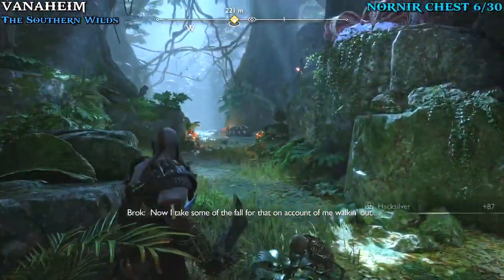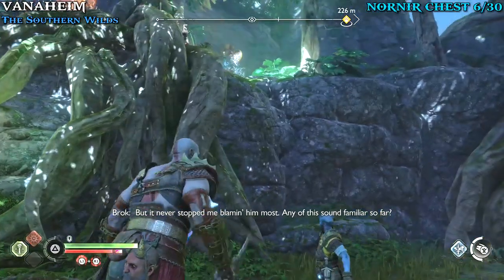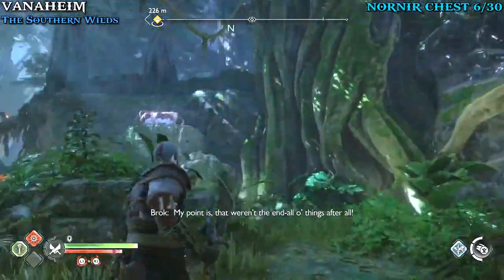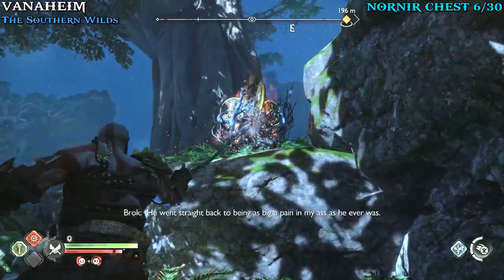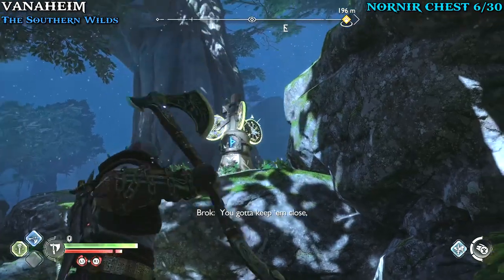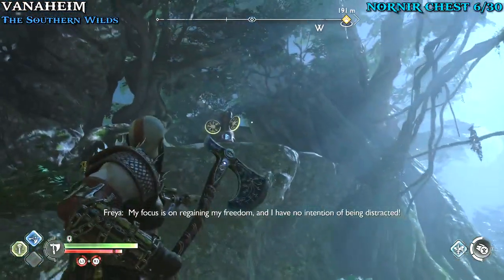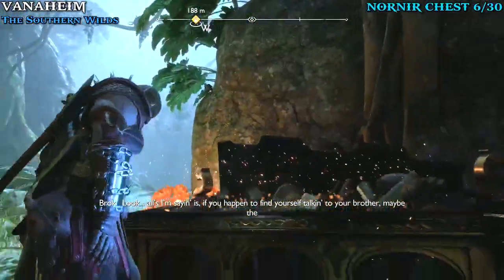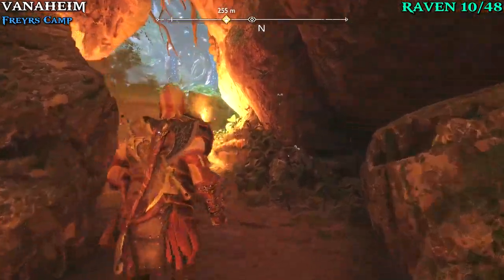Eventually you'll come to an open area where you get attacked by a plant. Behind you is some bramble — light the bramble, then bust out your axe. Hit it to the right twice. Then go towards the chest and to the right there's going to be more bramble — burn that with the blades, bust out the axe again, and hit it to the right twice. The last one is just to the left of the chest up high on the cliff — hit it once to the right. So: twice on the right, twice on the right, then once on the right. Loot the chest for another upgrade and then make your way through this story. You'll be leaving Freya's camp.